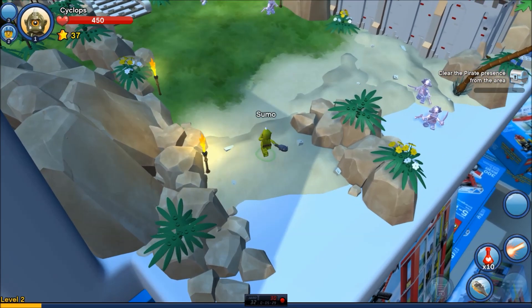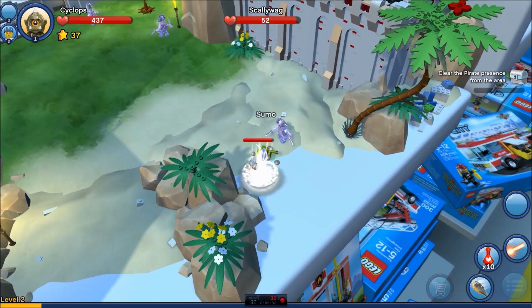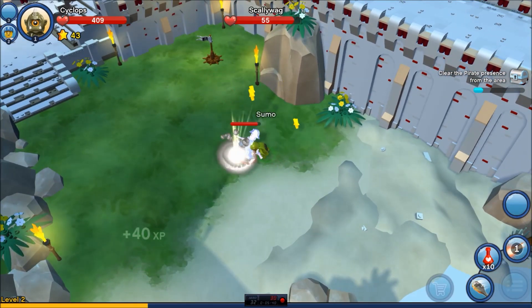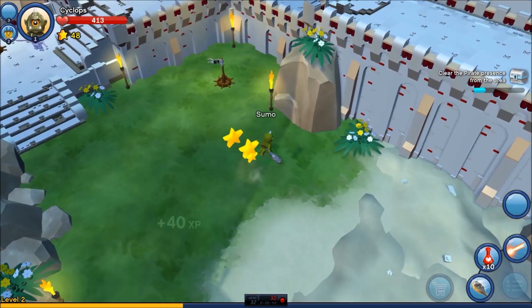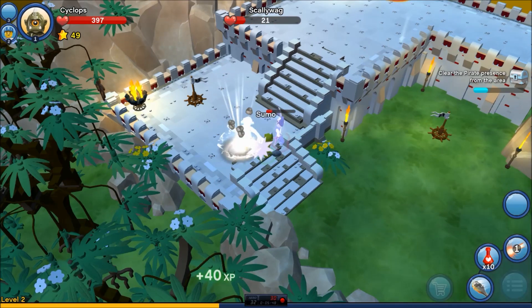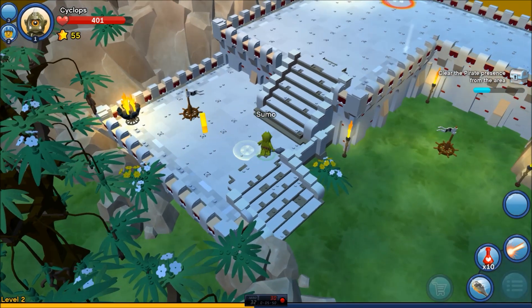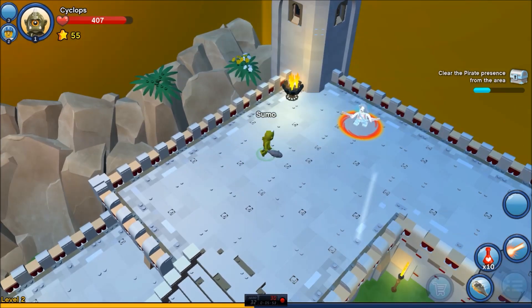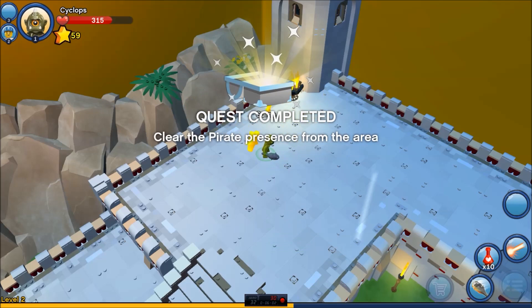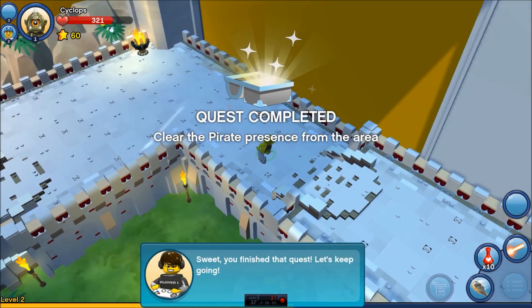I'm going to go with this dude here because he's awesome. All kinds of pain there. Those guys weren't even close. Lay down. You can't kill the Noobzilla. That almost killed them both. Nice. This guy a little bit tougher? Let's find out. He's going to die like his buddies. Sumo smash. Quest completed. Clear the pirate presence from the area. Sweet. You finished that quest. Let's keep going.